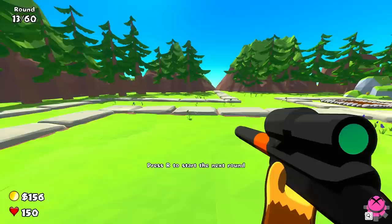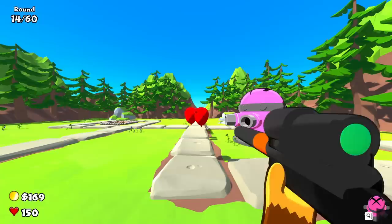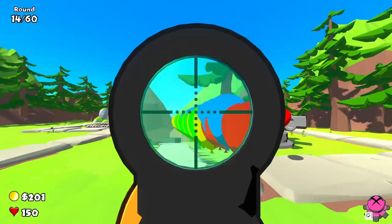One round later and we have enough to buy ourselves a tack shooter, which we can put right here. Yeah, that looks good. Once this steady stream of red balloons gets close enough, the tack shooter will be able to do its job. Very nice. Now I don't have to worry about the ones that make it around the corner as bad.